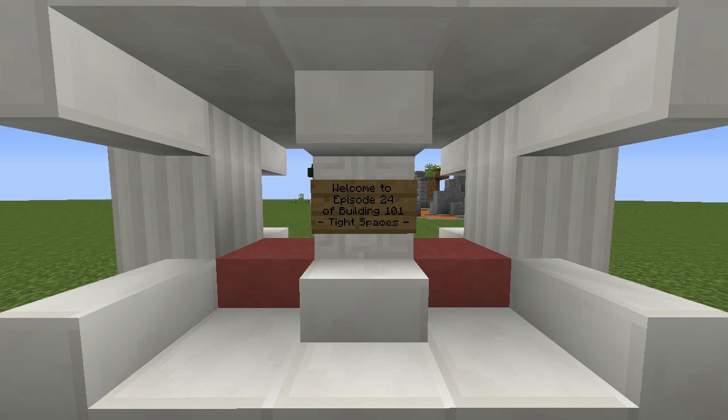Hey guys, welcome to another Building 101 video. Today is episode 24 and we have an awesome topic submitted from someone on stream - I'm sorry I don't remember your name, but if you comment I'll definitely remember it. They suggested tight spaces, which is great because you'll find empty tight spaces in between buildings, under buildings, above buildings - just anywhere in Minecraft. I'm going to have some examples and we'll apply some strategies, and we might do some hands-on stuff.